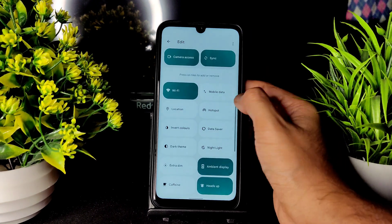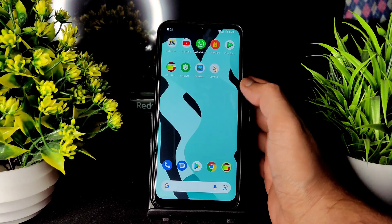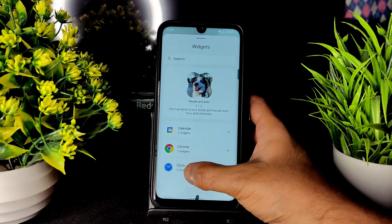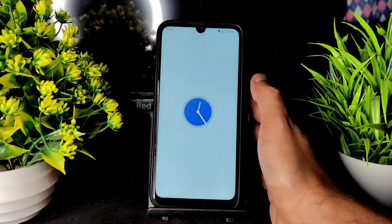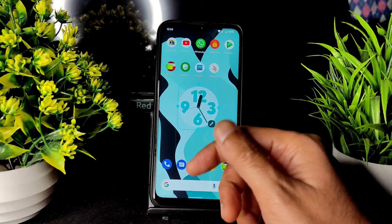For example, I can drag the sync option and disable it. This is how the quick settings panel works. Coming to widgets, as you can see, there are Android 12 widgets pre-installed in this ROM. You can further edit them as well — no need to worry, they are all included.